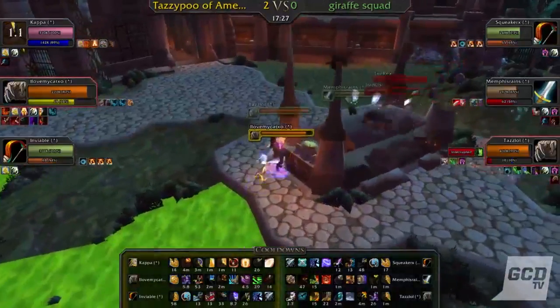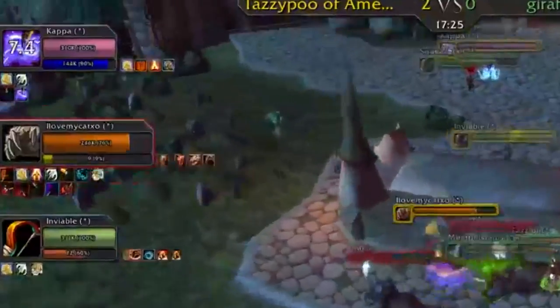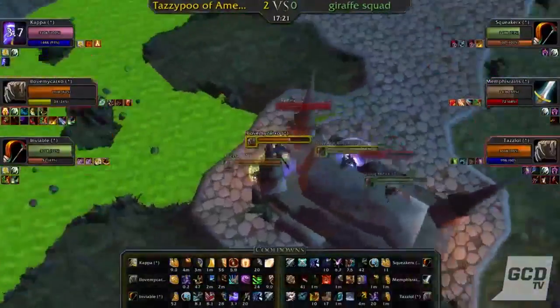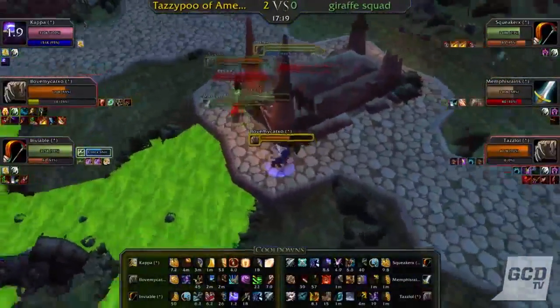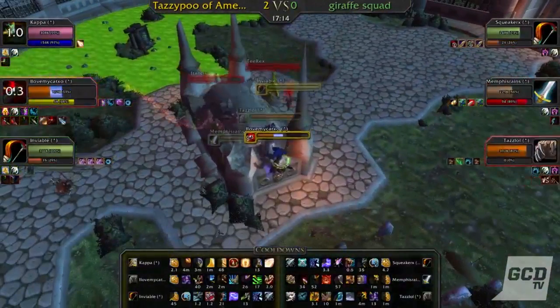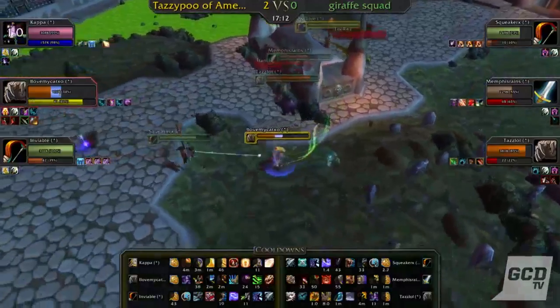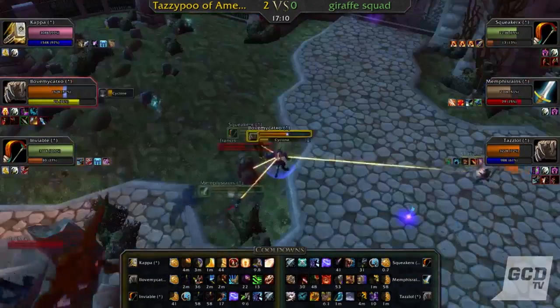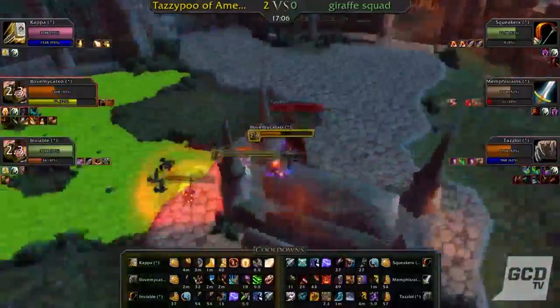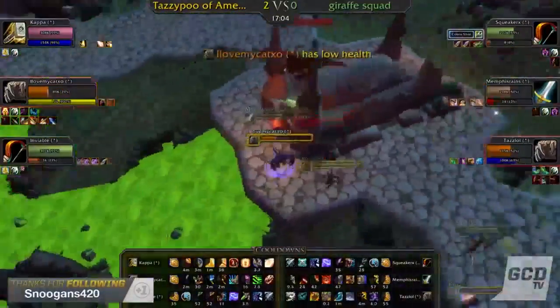Usually, CC is going to be prioritized on the healer of each team to prevent, well, healing. Basically, each team is trying to trade their offensive cooldowns and crowd control abilities for the defensive cooldowns of their opponents. Whichever team makes the most efficient trades will come out ahead and usually win the match. But this is WoW 3v3 Arena, and anything can happen.